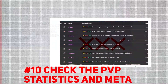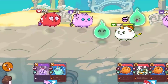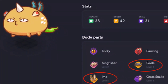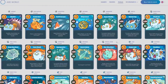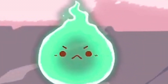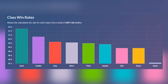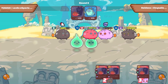Number 10: Check the PvP Statistics and Meta. Axie Infinity is a video game, and like any competitive game, the meta will change from time to time. Meta stands for Most Effective Tactics Available. You should always check what the current meta for Axie is — Plants may be strong now, but next month Aquatic Axies may be better. Adapting to change is something you need to consider, and this is why you shouldn't buy a lot of Axies of the same class just because it's hot at the moment. Finally, check the PvP statistics on Axie.Zone, which has all the necessary data on what's going on in the PvP aspect, including which Axies and parts are viable for the current meta.